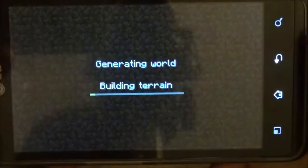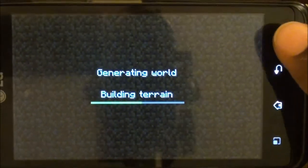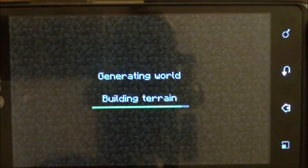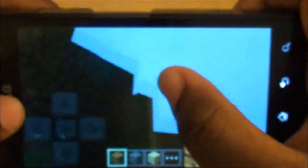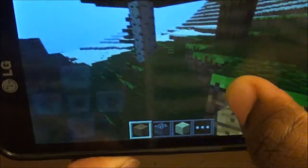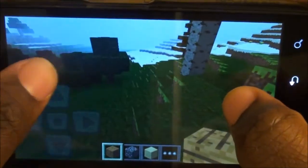Alright, we're just going to start a game. Now it's generating the world. In the demo, I don't believe you can save your worlds, so we'll just have to see what happens. Alright — wow. I have spawned in what looks like a tree. I'm not sure what type of biome this is to be honest; looks like a sandy biome, but I'm not sure. Let's just walk around.